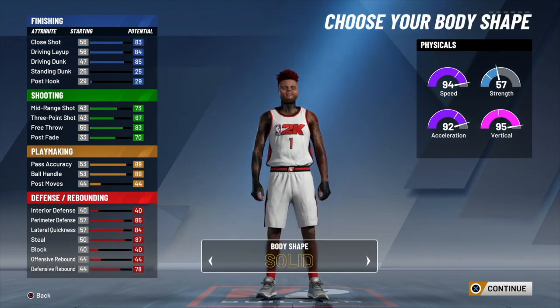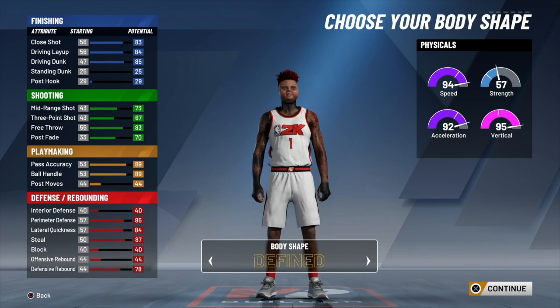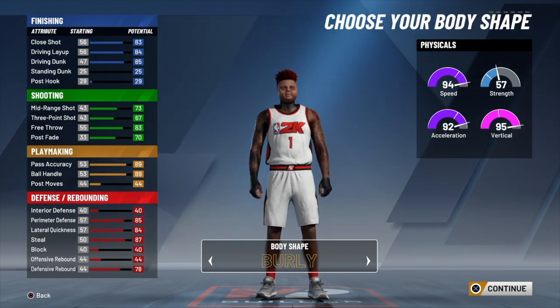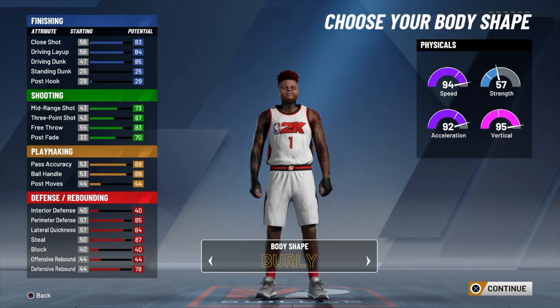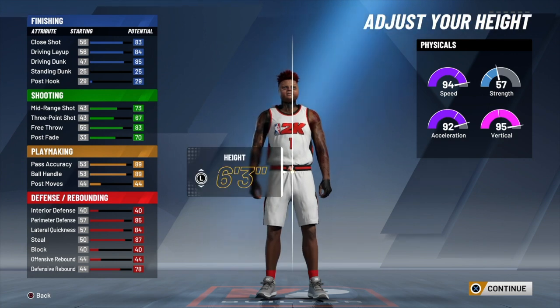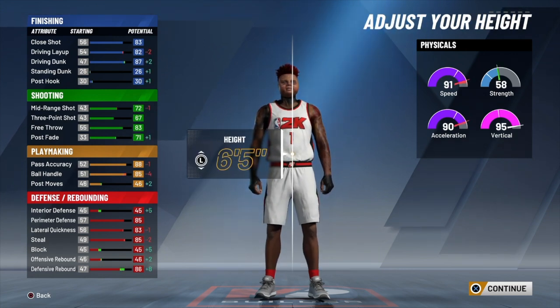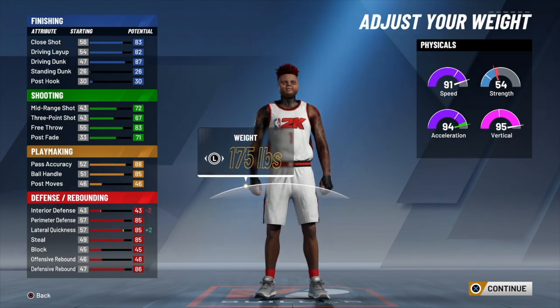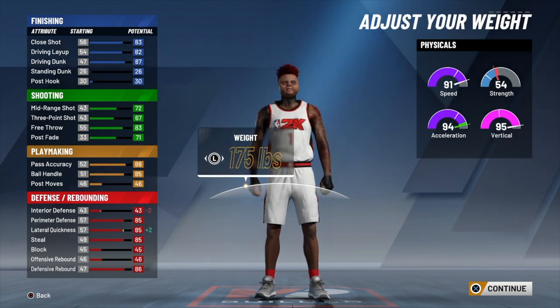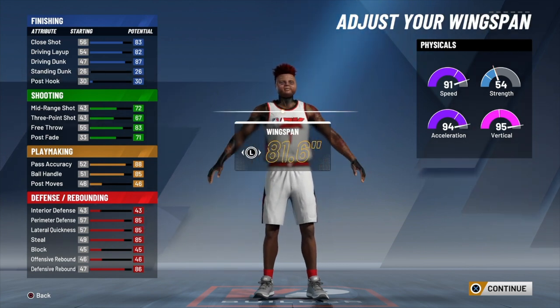For your body shape, it might sound silly but I recommend burly on this build. When you're burly, you get so much more bump animations on defense — it's literally ridiculous. For your height, you want to go six-five, and for your weight you want to drop that all the way down to 175 so you can get your lateral quickness for a plus-two, and you get your acceleration up to a 94. And for the wingspan—